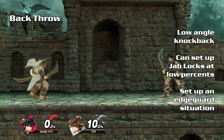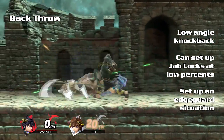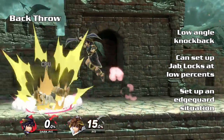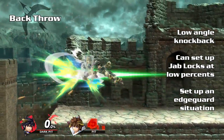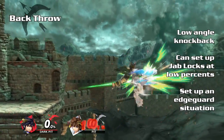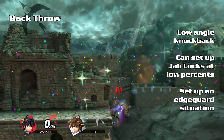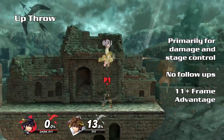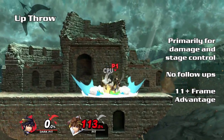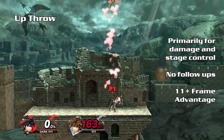Back throw has a 45-degree angle and low base knockback growth. At low percents, certain characters will be forced into a stage tech situation. Dark Pit recovers quickly from the throw so you may jab lock a missed tech for follow-up damage. You can also simply set up an edgeguard situation and take stage control. Up throw is the highest damaging throw; however, all it gives you is stage control and advantage state. There are no other follow-ups, especially at high damage.